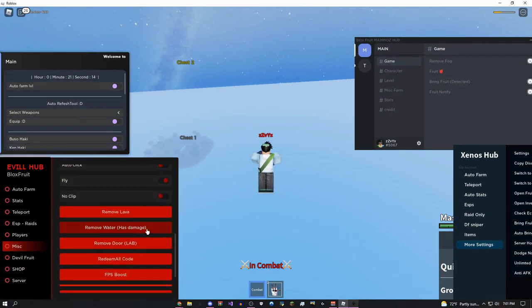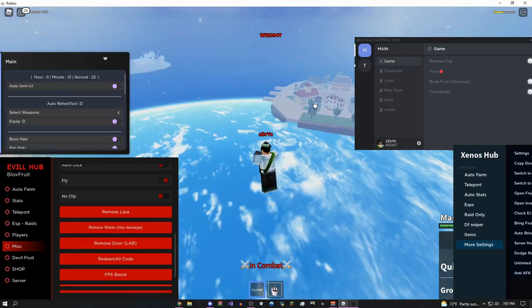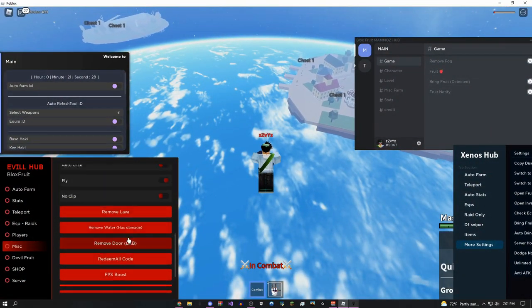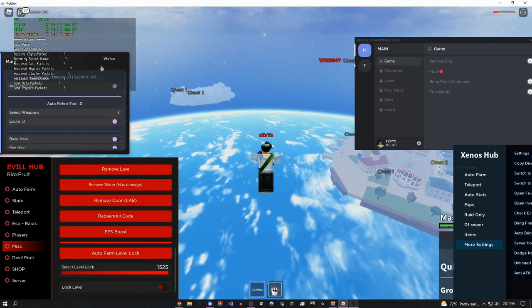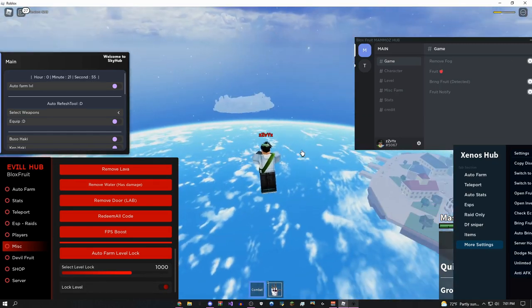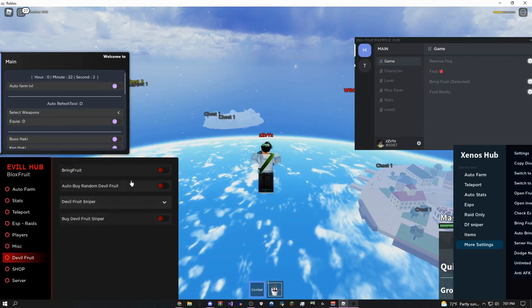Another feature: if you enable remove water it's going to remove all of the water from the map — it looks pretty cursed with no water. Be aware that remove water still has damage, so you'll still take damage down there. If your FPS is low you can use the FPS booster. You can also lock your level for auto farms — so if you want to stop at level 1000, you click lock level and whenever you're auto farming it will just stop when you reach that.